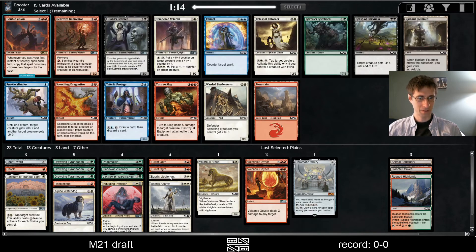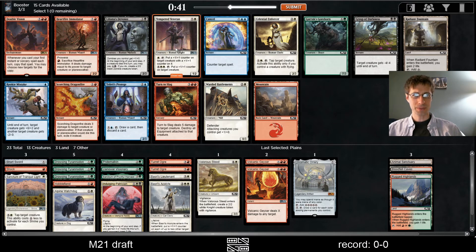Double Vision — could you imagine copying Volcanic Geyser? That might be too silly, a little too crazy. These 1/1 counters can be good. Immolator seems fine, or just Scorching Dragonfire. I don't think we have enough to warrant Double Vision, which is too bad. Let me take Dragonfire.